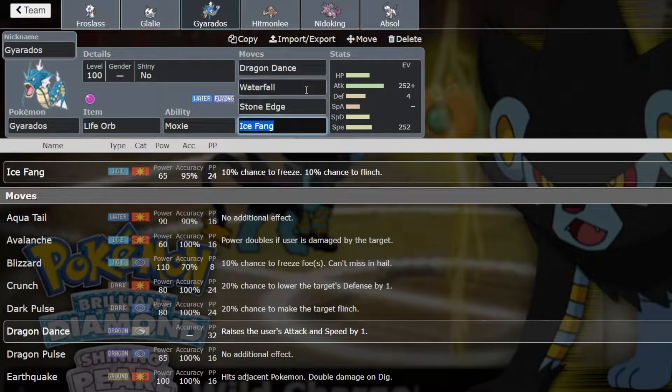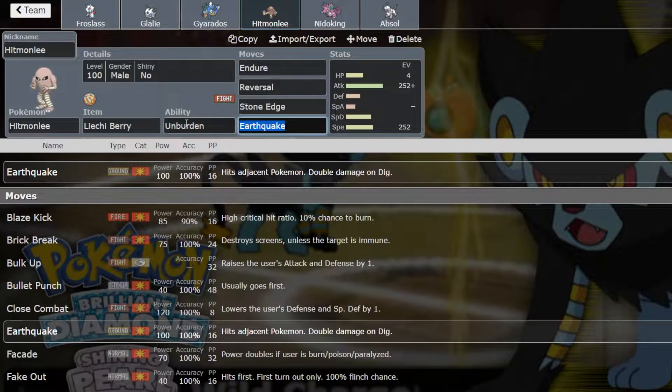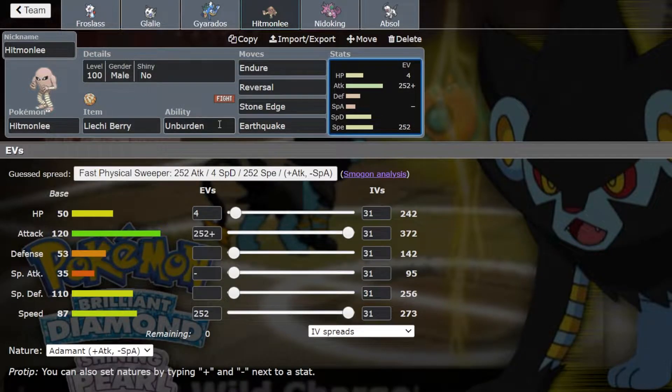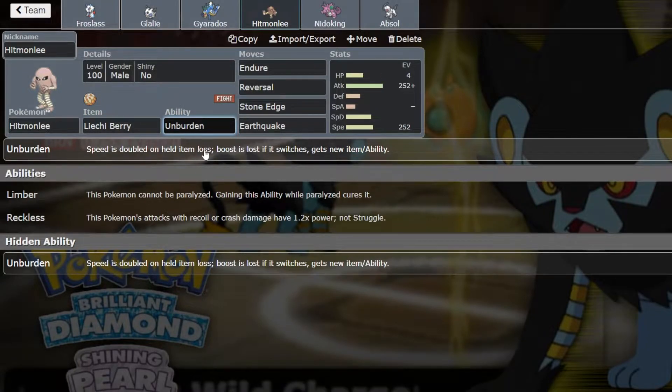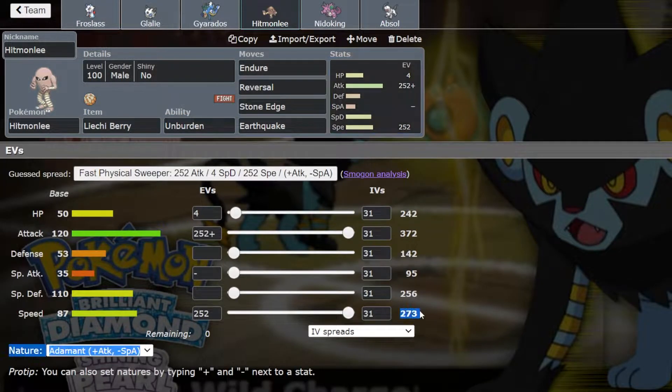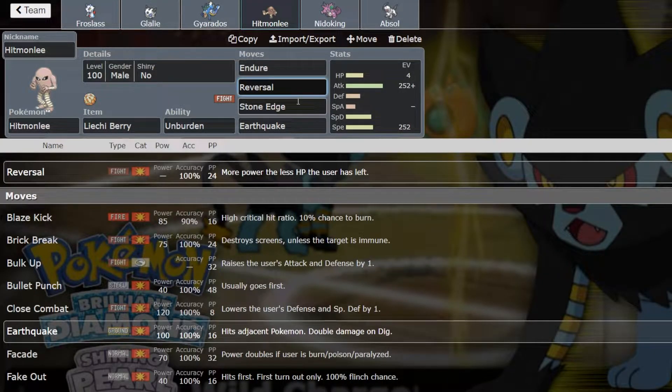We've got a Life Orb Moxie Gyarados with Dragon Dance and three attacks. We got a Lychee Berry Hitmonlee with Unburden. You use Endure — if it's a physical hit, you're likely going to be knocked down to one health, then you consume the Lychee Berry which gives you plus one attack, and because of Unburden you get doubled speed. So you'll be plus one attack, with something like 500-speed, faster than base 110s with a Choice Scarf. Then Reversal will be power 200, with Stone Edge and Earthquake for coverage. Pretty fun set, and it's worked sometimes but not every time.